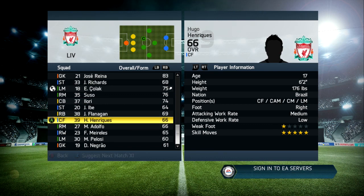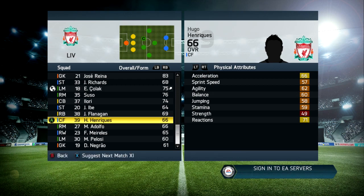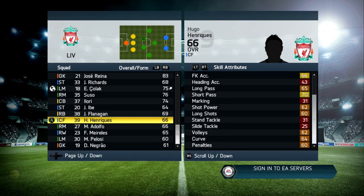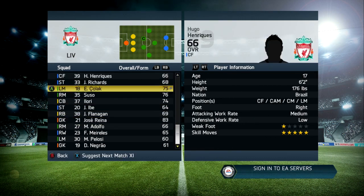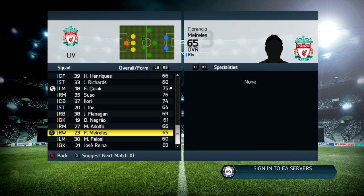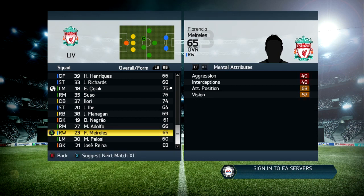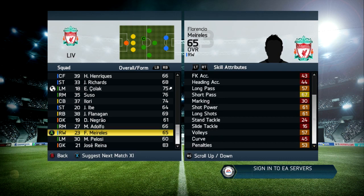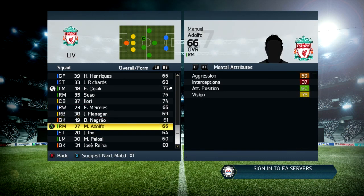Then we've got Hugo Henriquez, who's got five-star skill moves. But on the other side of the spectrum, he's got one-star weak foot, so I have to make sure not to pass or shoot with his left foot. His physical attributes are really, really poor. Compare that to John Richards — it really showcases a big difference. Richards is 16 and Henriquez is 17. I'm really excited to use Richards. With a striker there's less risk playing a young player — if you have good defenders and midfield you can still defend well, since strikers don't really defend.